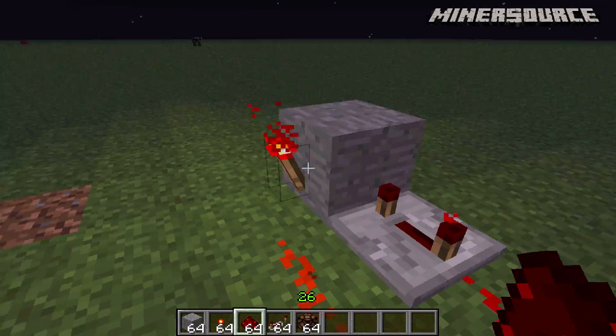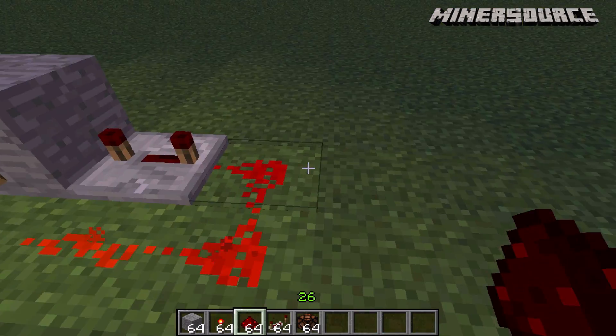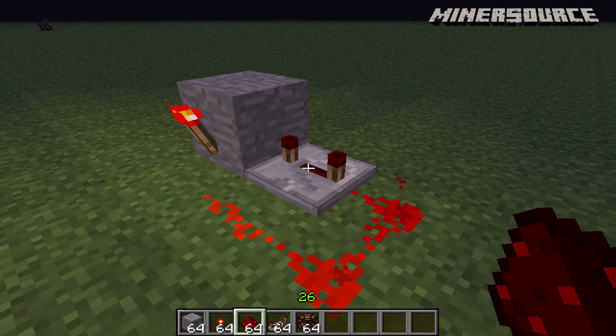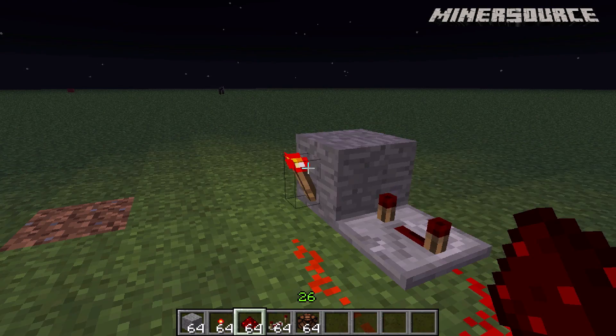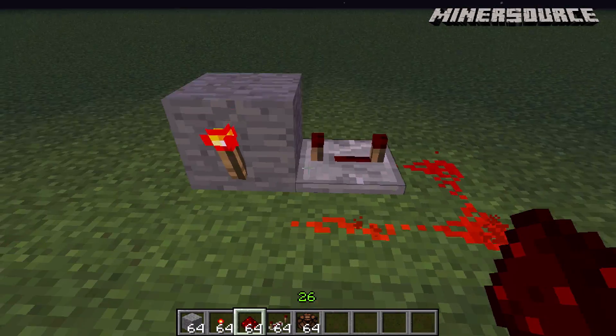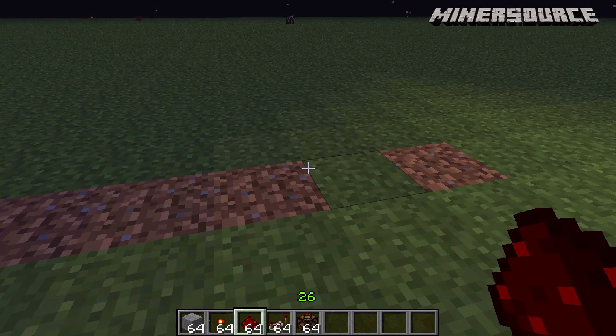The reason this works is because a redstone torch automatically powers the redstone, as you already know. And when redstone powers a block that has another redstone torch on it, it turns it off. And when this turns off, it turns off the redstone wiring, which causes it to turn back on, and so on. That's how you make the redstone clock.